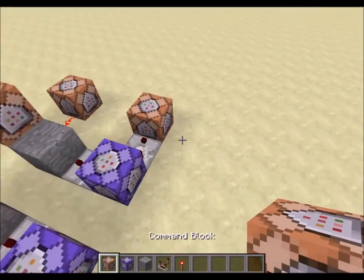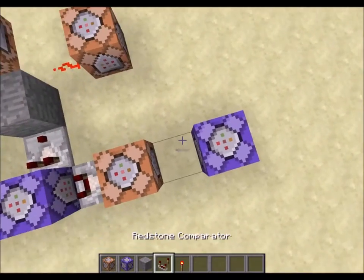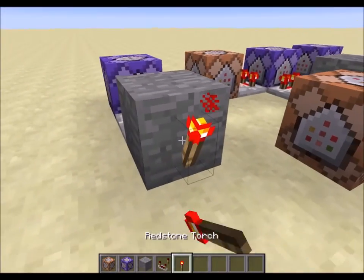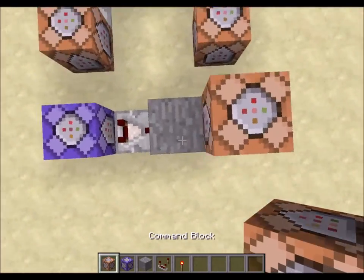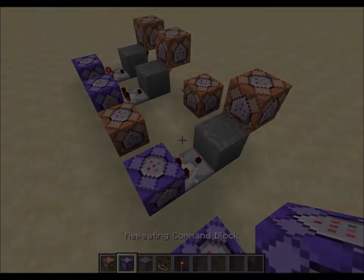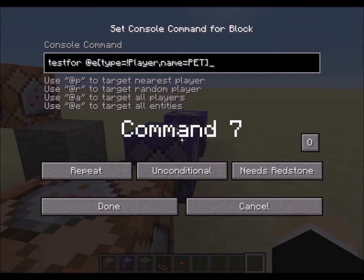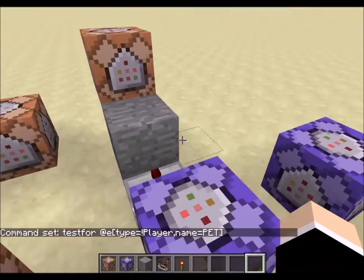Next comes the last bit of redstone. Now we enter the rest of the commands. By the way, every purple command block should be set to always active.